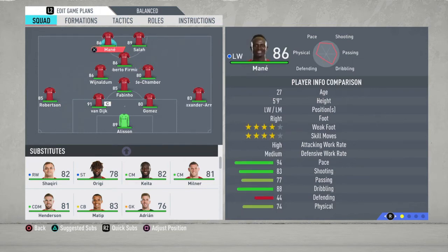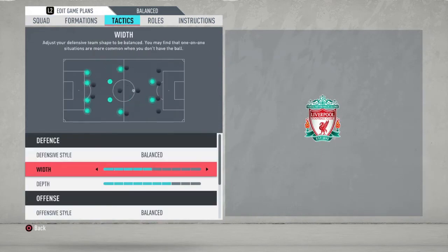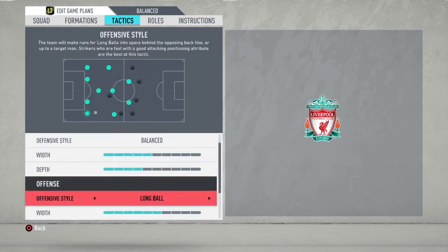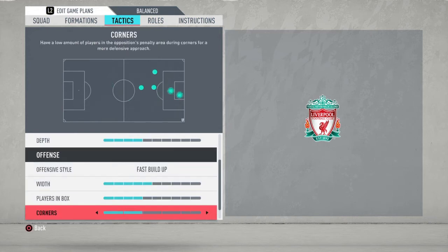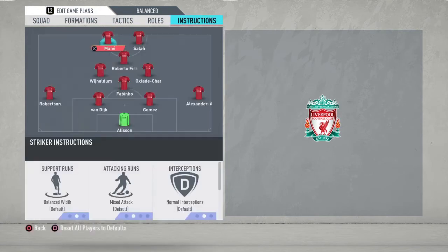So there you have it, this is the starting eleven. Now we're gonna go to the custom tactics. The defensive width is going to be five, the defensive style is going to be balanced, and depth is going to be four. At the offensive style, we're just gonna play a fast build-up with width at five, players in the box at five, corners at two, and free kicks at two.